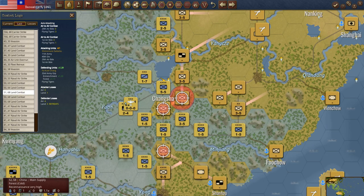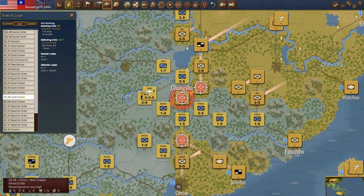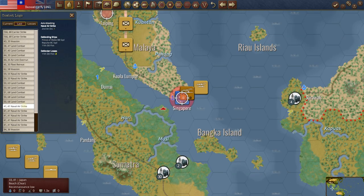Land combat right outside of Changsha — he's immediately coming for Changsha and just obliterated us there. We're going to have to do a lot of thinking about how we want to handle China here. We actually held for a turn, then had to retreat. Naval airstrike on Singapore — the 11th flotilla took two hits. The Prince of Wales goes down.